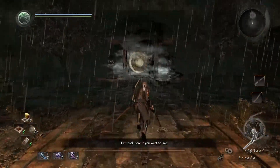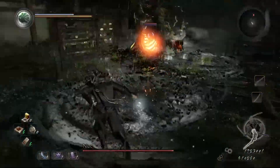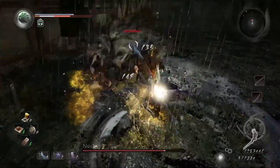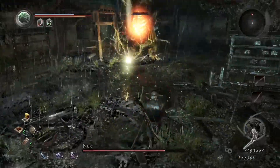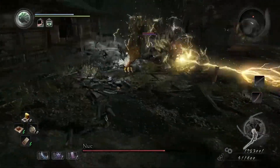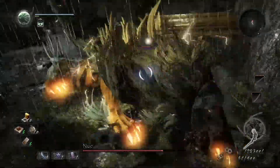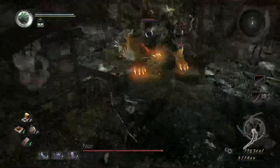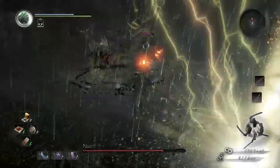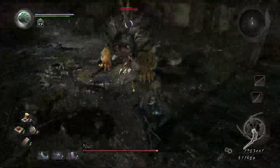Now without any further ado, let's get into the guide. Before we get into the fight, it's important to note that Nui's weak point is the belly. You'll see her belly glow whenever she's doing any kind of lightning attack. This indicates that if you hit her belly when it is glowing, you'll instantly drain her ki and cause her to stagger. This is very important, and it's also why Nui generates so many miasmic clouds during the fight — because of how easily her ki can be drained. Keep this in mind throughout the entire fight.